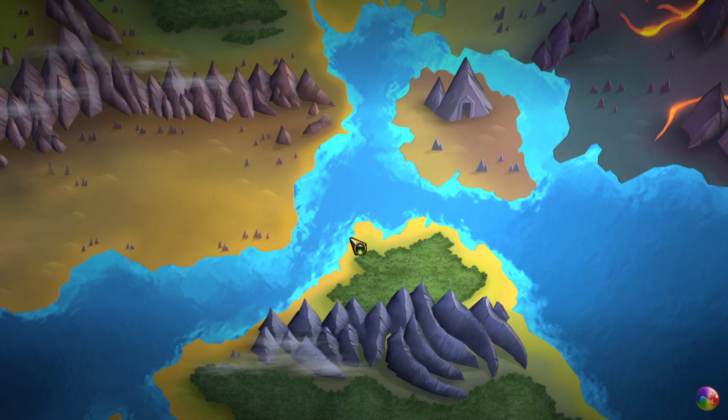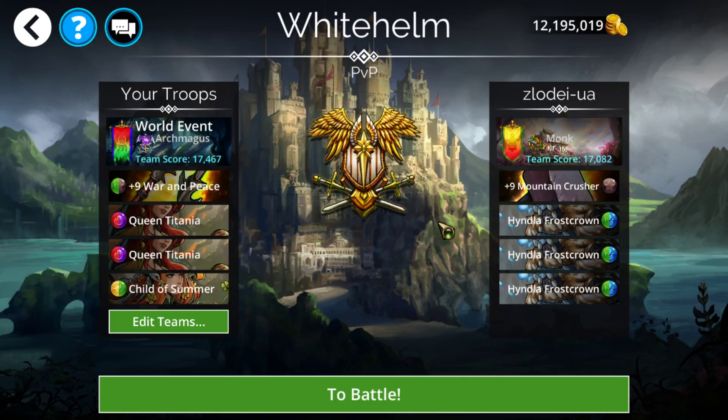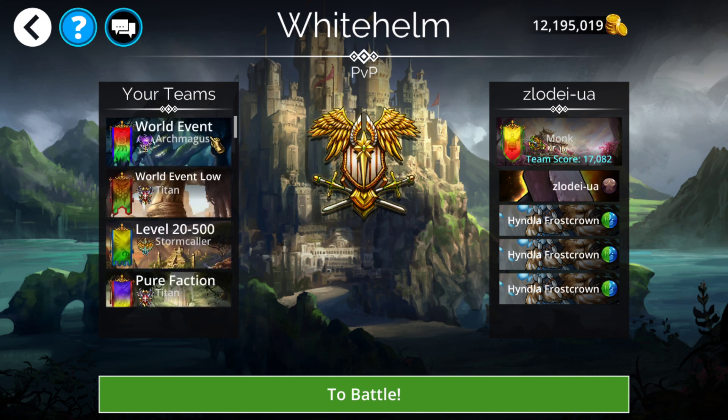Now let's get into some teams. The first one we've already kind of shown — the World Event team. It's pretty standard and easy to get. Even if you don't have this team I'd advise opening event keys to try to get it before end of the week. Based on the restriction you have to use it for the event, but a double Queen Detania into Child of Summer, or Yagui Queen Detania into Child of Summer and similar combinations, are really really strong. You can also use it for PvP or guild war defend.